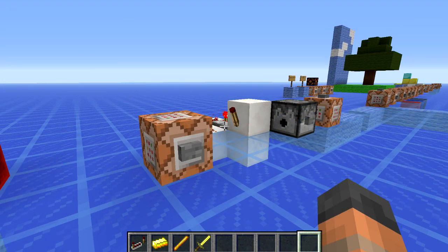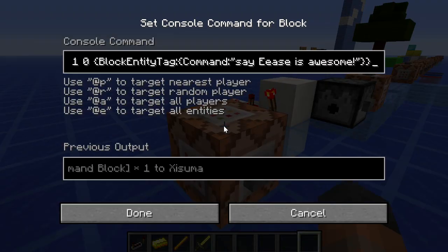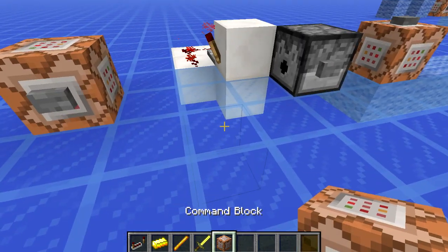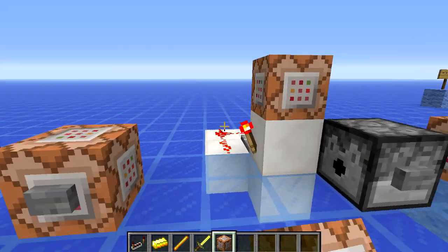I forgot to point out the significance of this command block right here — it now has a new tag which is 'block entity,' and that allows you to store the command information in there. You can see that gave us one that already had the command on it, which is a new feature.